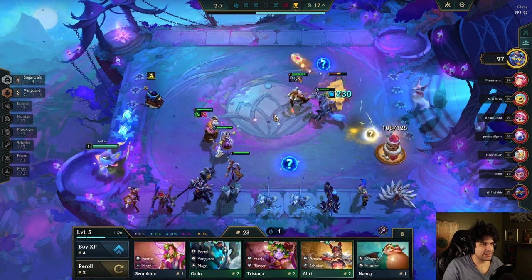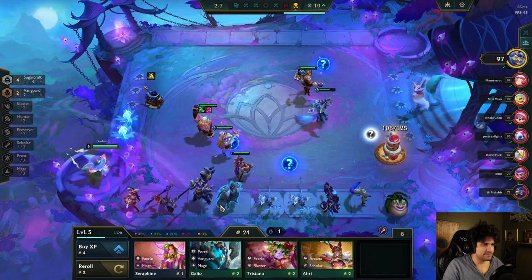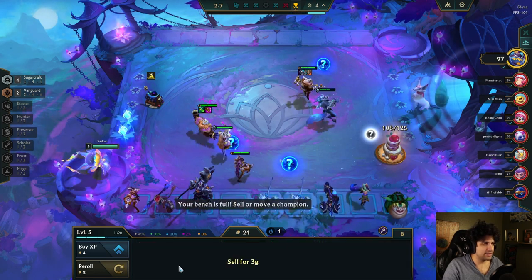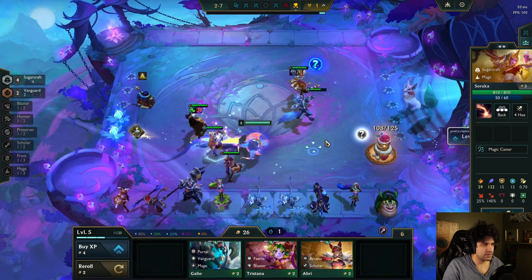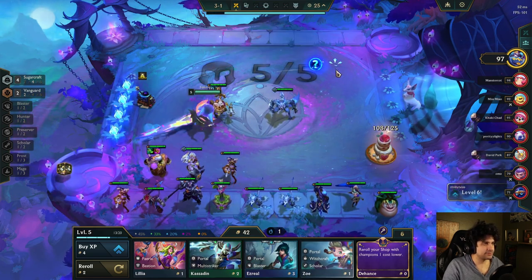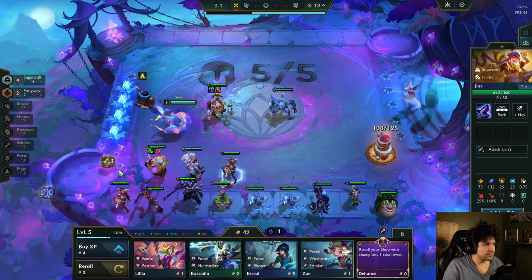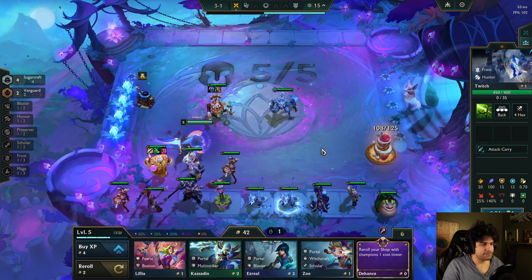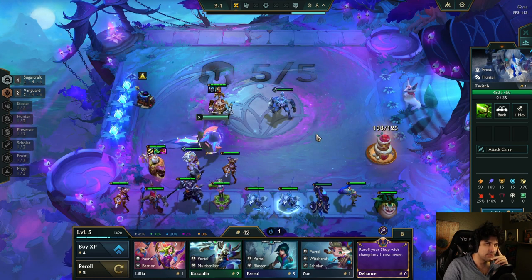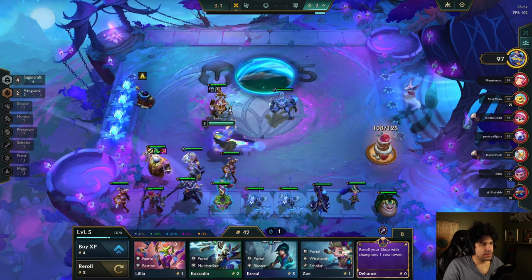I'm gonna go level 6 here, sell some units, and pick up some lower cost units. I guess I don't have to sell my units now. A bow and a Static Shiv — gotta slam. Should just be able to level up naturally but I'm pretty low on front line. I want to keep my econ all the way up.